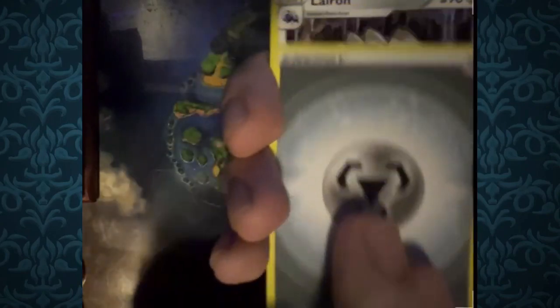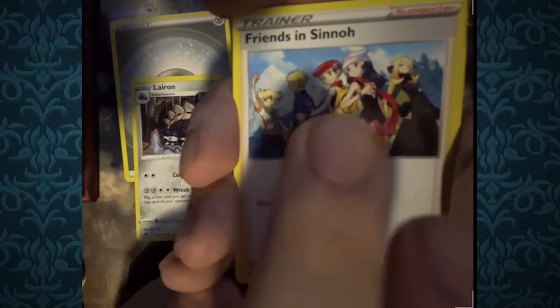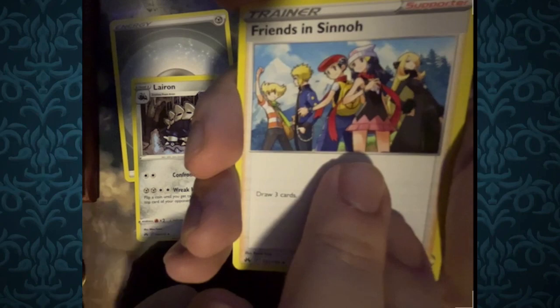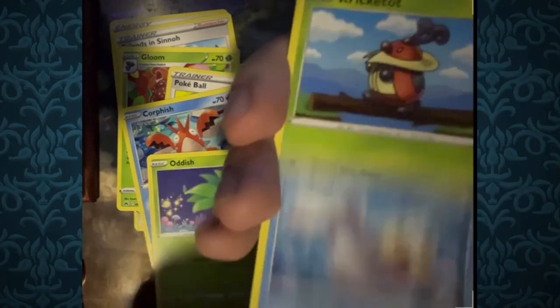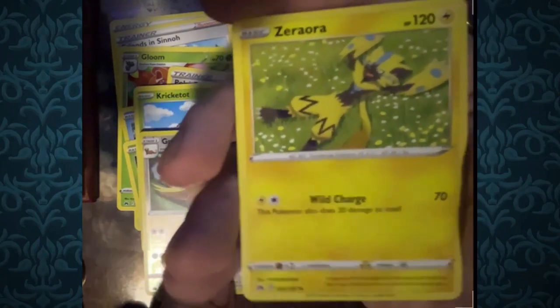Prediction: Steel Energy — back to back correct! Lairon, Friends in Sinnoh — there's Dawn, Lucas, Volkner, Cynthia, and Barry — Gloom, Pokeball, Whorefish, Oddish, Seel, Cricketot, Reverse Foil Gumshoe, and for the rare, Zerora. It looks very cute here. You never really see legendary or mythical Pokemon act cute. For something as beastly and cool looking as Zerora, you don't really see it acting cute very often.